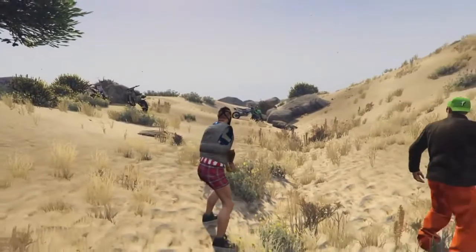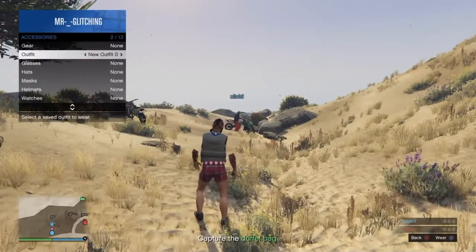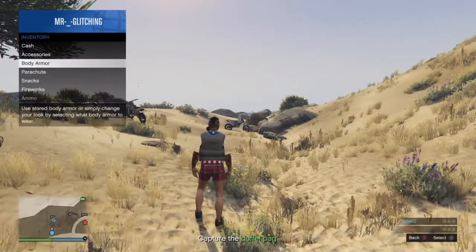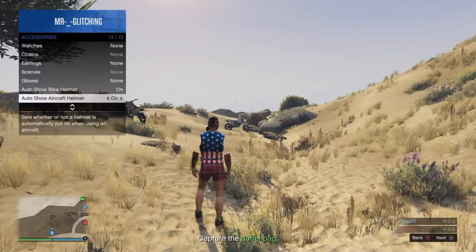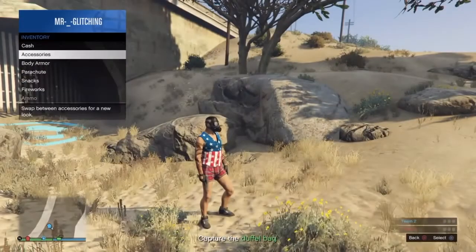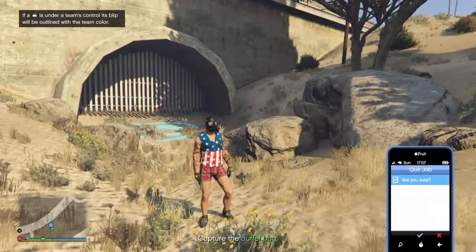Go into the interactive menu, go into infantry, and then go into body armour. You want to take the body armour off. Then go into accessories and apply a set of gloves. And there you have it — you now have a vest with no shirt underneath. It's a pretty cool looking glitch.